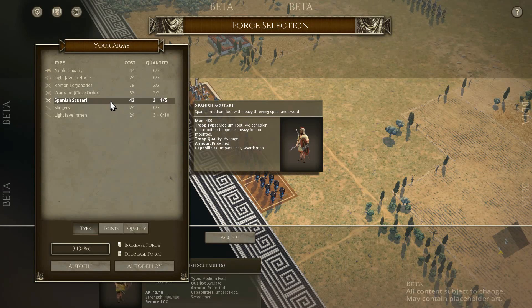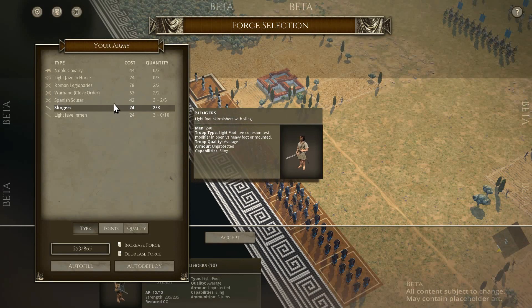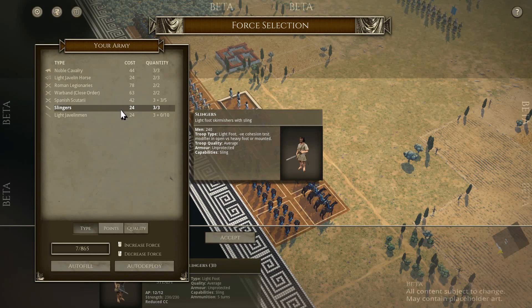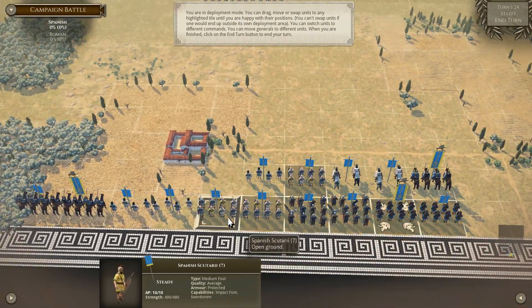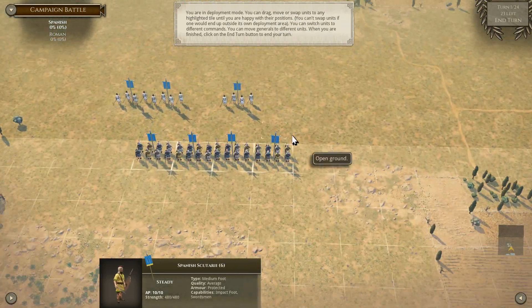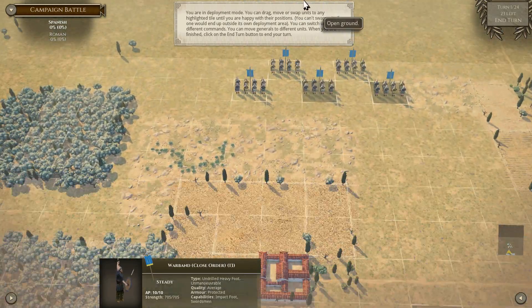We're going to go ahead and get some Scutari. I'm not sure how this is going to work - I'm a little scared, to say the least, to face the enemy. But I think we're going to be able to do this. We're facing the Romans, and I think my setup is going to be similar to my setups before when I'm playing as the Romans - that checkerboard pattern that I love.